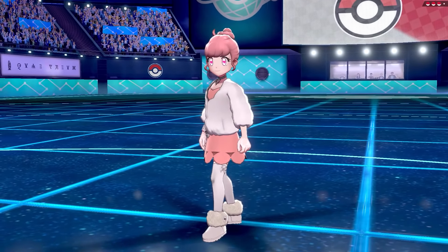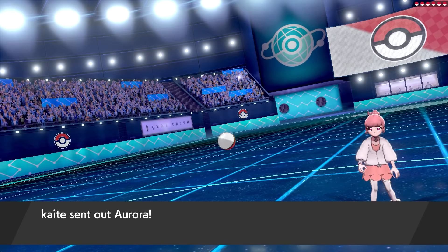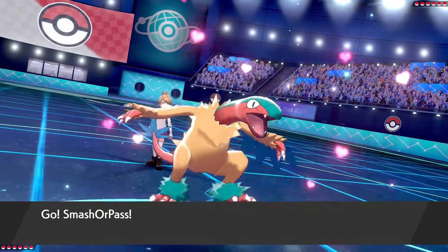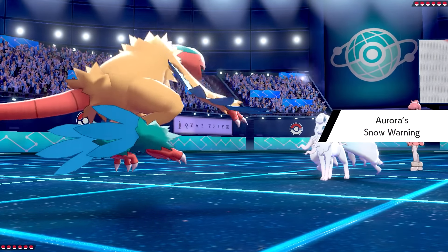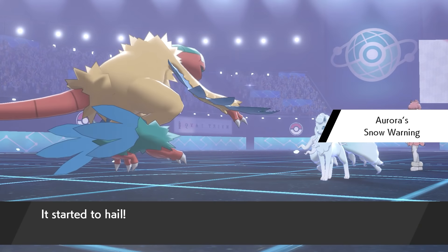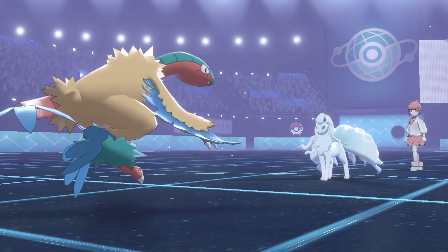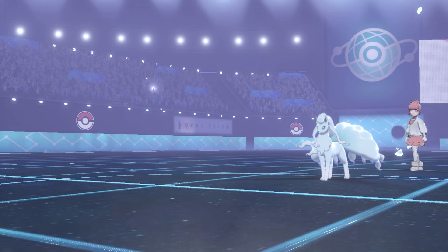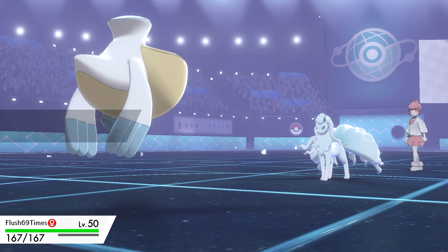Battle 1 is on VGC against Kate. Looking at team preview I was like, am I going to get destroyed here? The first Pokemon out is Alolan Ninetales. I know it commonly sets up Aurora Veil at the start, so I'm thinking — do I go for Head Smash with Archeops, or swap into Pelipper to stop the Veil?